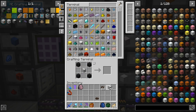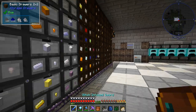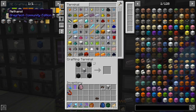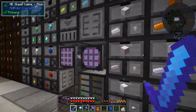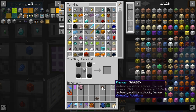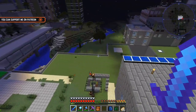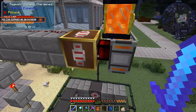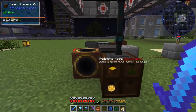I came prepared this time. Let's get some seeds - one, two, three - perfect, and this goes there. Nine beautiful little farmers placed. The farmers will be powered by a magmatic dynamo since it's easy and convenient. Over here I decided to make another change.